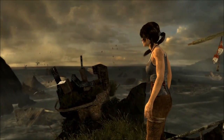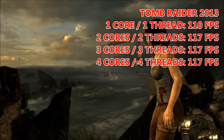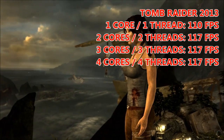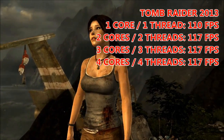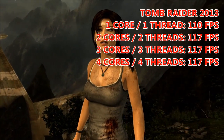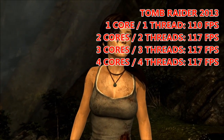The first benchmark we ran was Tomb Raider 2013, and surprisingly, the only time performance actually dipped was when running one core and one thread — we saw an average of 110 fps. On 2 core, 3 core and 4 core the result was exactly the same at 117 fps.